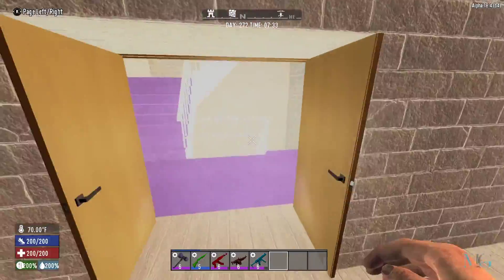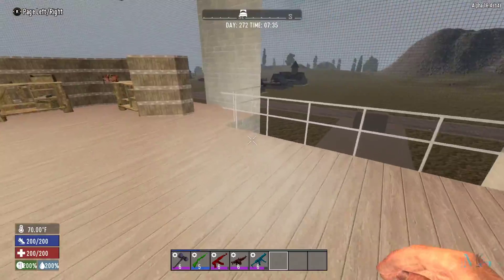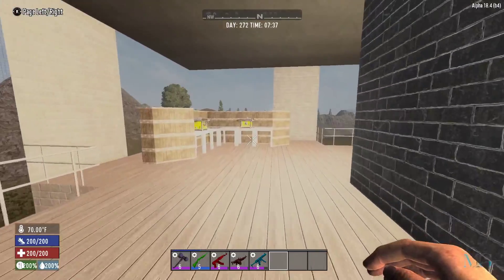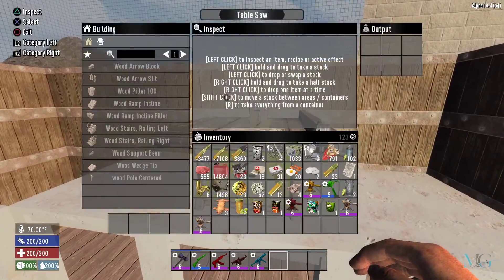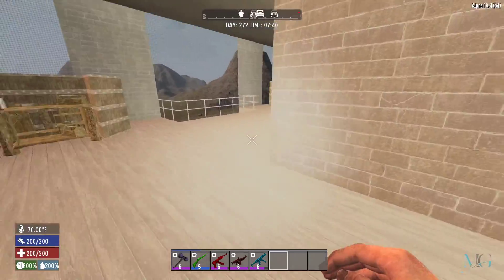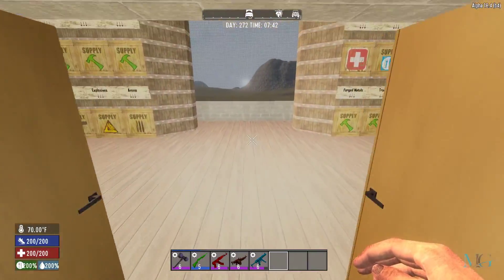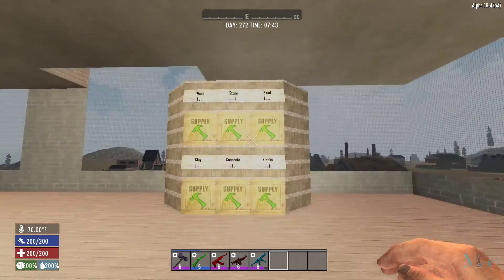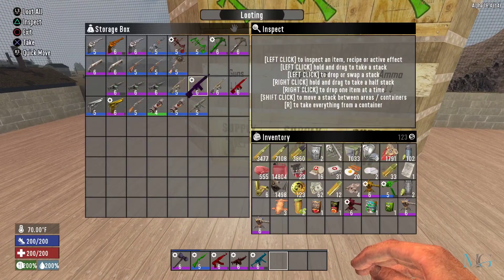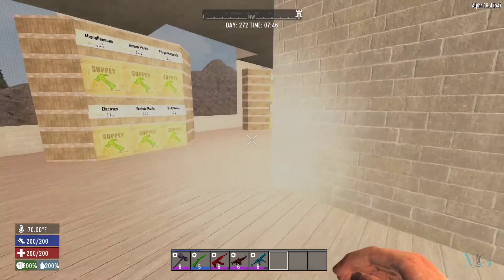Coming out of there and heading down, in here we've got all our equipment: workbenches, chemistry stations, table saws, and a little kitchen area just in case you need to cook a few things. Down here is where all the items are stored — wood, stone, sand, a bit of everything, some guns, some ammo, and plenty of health items.